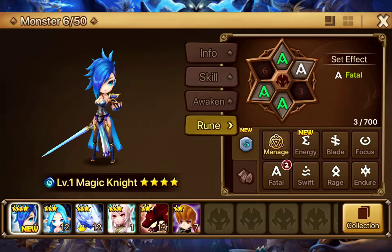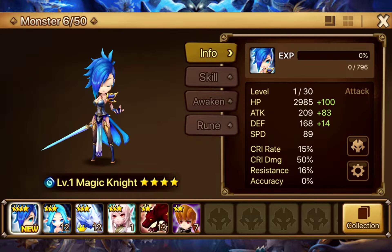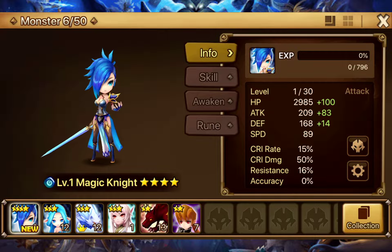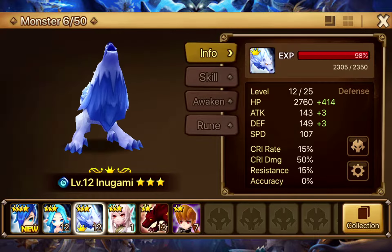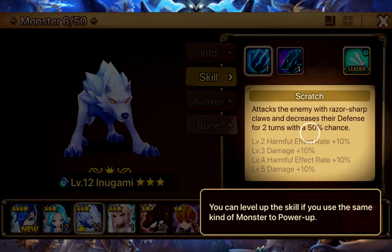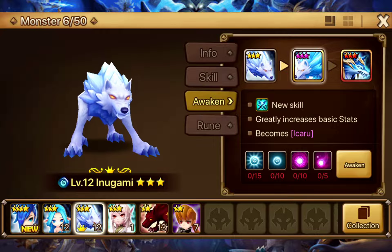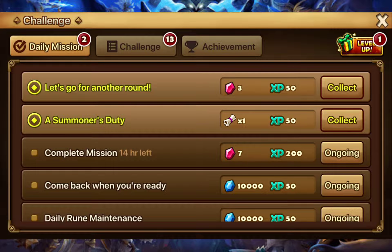If you just saw what I did, I put on a Fatal set - Attack plus 35% - and with a unit like this which is an attack unit it sits next to the level. The Fairy would be support - this guy is a defense unit, although I didn't actually know he was a defense type but it does make kind of sense.